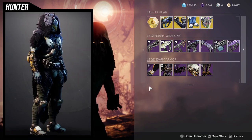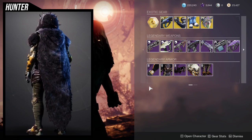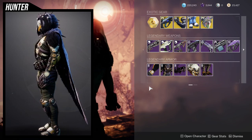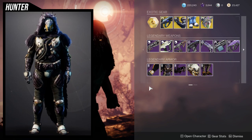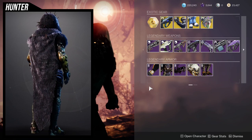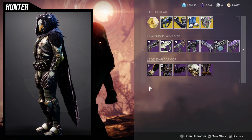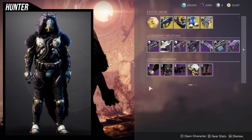For Hunters, the cloak is probably one of the best cloaks in the game. The arms are really good, and the chest piece is also really good — I've been experimenting with it and may show you guys at the end of the video. Overall, the weakest portions for Hunters are again the boots and the helmet.